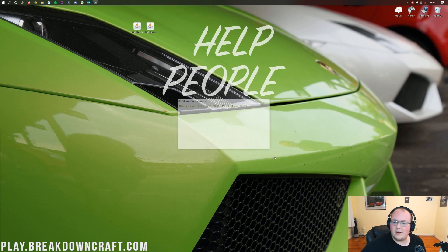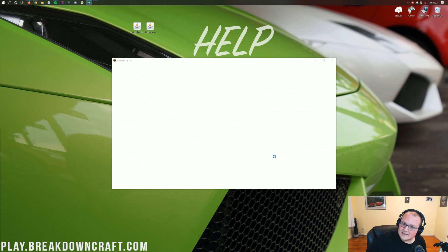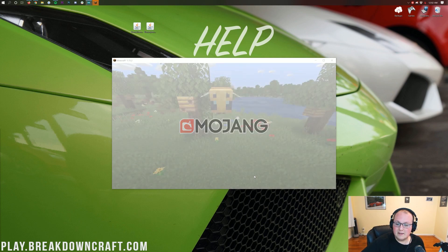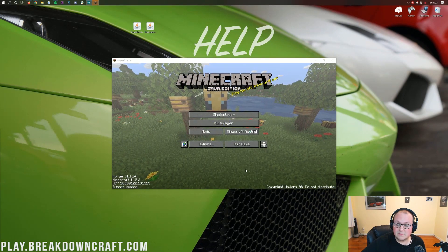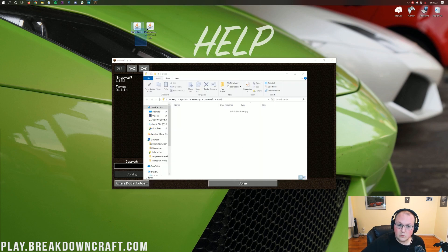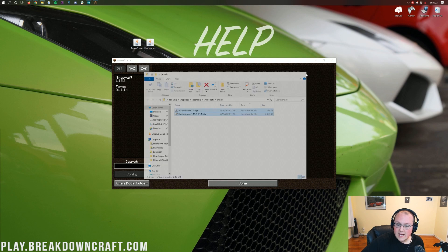Once you are on the Minecraft main menu, all you need to do to install this mod is click on the Mods button, and then click on Open Mods Folder in the bottom left. That's going to open up our Mods folder, where you want to take Bonsai Tree and LibAnonymous — both of these mods — and drag them from your desktop to your Mods folder. And then you're done.